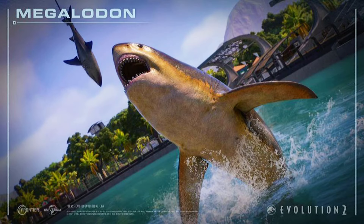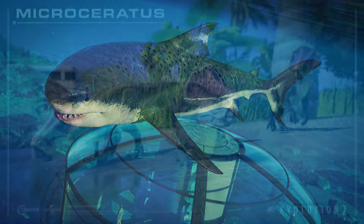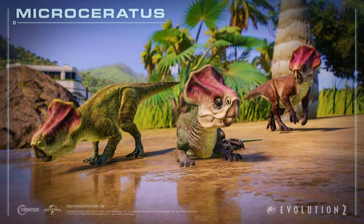You can see in the background here screenshots of the Megalodon — it absolutely looks amazing. I love the two-tone color as well as the spots on its back; it kind of gives a leopard shark or zebra shark vibe. We also have this lovely group photo of the Microceratops — I love the colors on the frill and the body looks absolutely adorable.